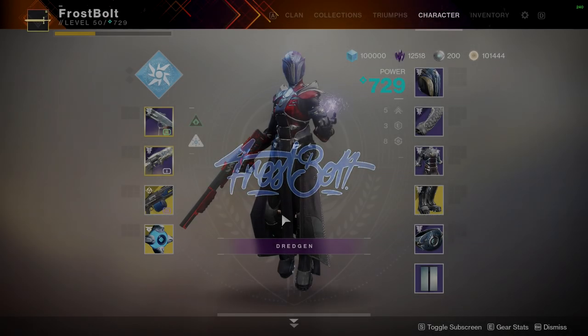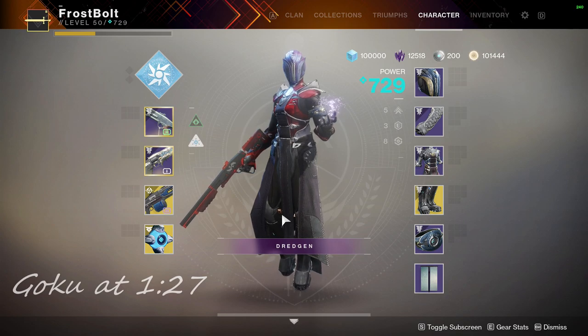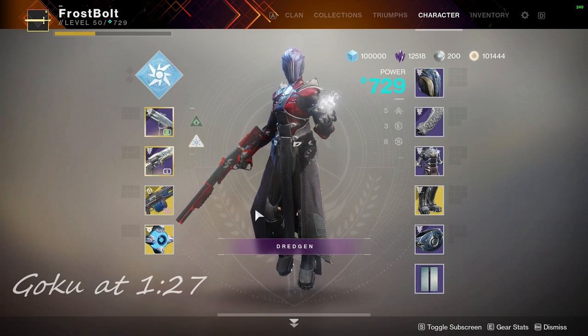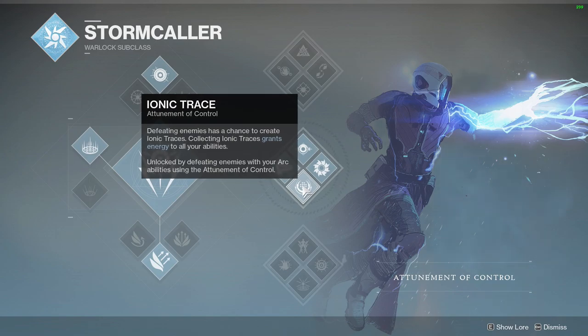Hey, what's up guys, Frosty the Snowman here! Today I have a really fun build for Arc Day that involves a Chaos Reach Warlock. From what you can tell in the intro, my super lasted forever, and there are two major things going on to make that happen. Number one is that you want 30 Arc Elemental Orbs — whenever you get that you're going to be empowered and it's going to make your super last longer.